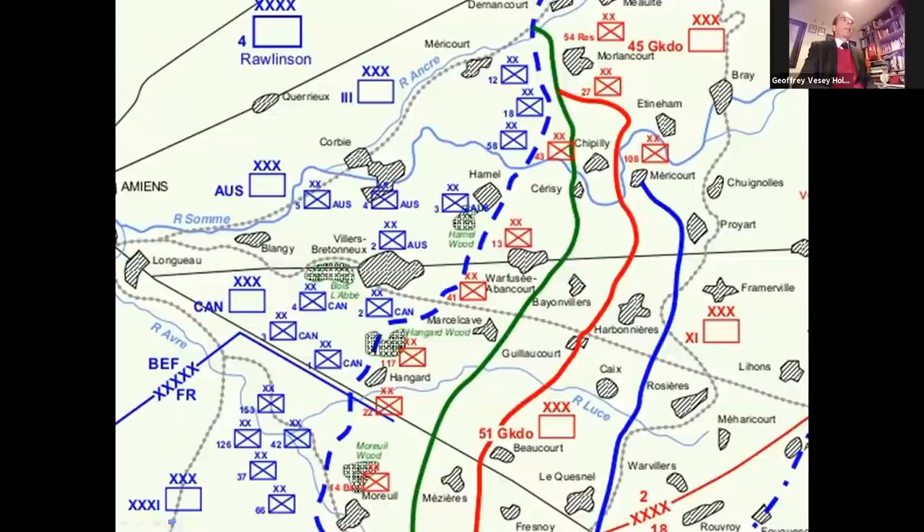Now the plan was for an advance in three phases, to the Green, the Red and the Blue Line, with — unlike at Cambrai — proper echeloning of formations from phase to phase. The Blue Line was just east of the old French outer Amiens defence line, and its recapture ensured that Amiens and the key railway were freed from artillery fire. Now, 4th Army's three corps had 11 divisions, compared to six at Cambrai, and a proportionally wider frontage.